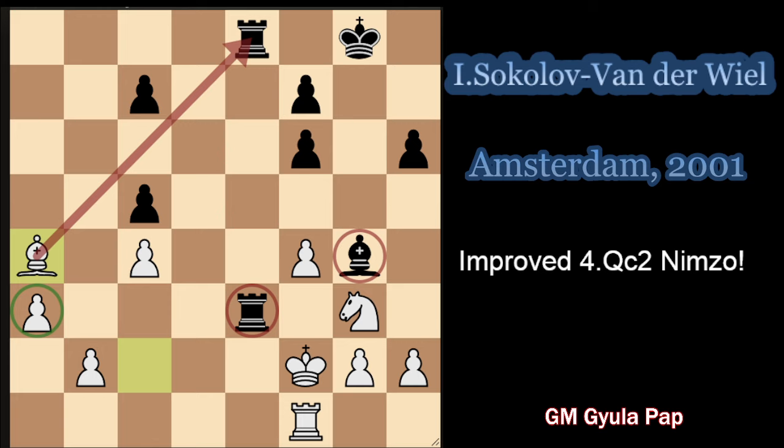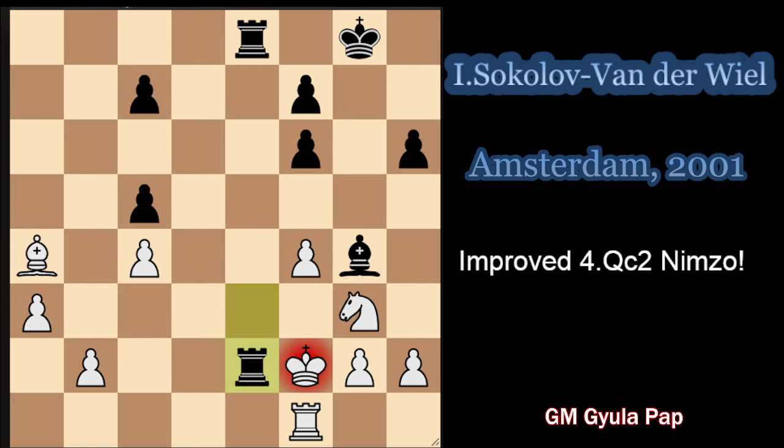Now rook 8-to-e6 was played, which is already a losing mistake. The idea of rook e2 wouldn't help because white can just take, and even though black takes with the check, king g3 is a tempo, and then rook f2 will protect the queenside. Even if black somehow manages to take c4, it will be a much better endgame for white with the outside passed pawn. So rook e2 is not enough.